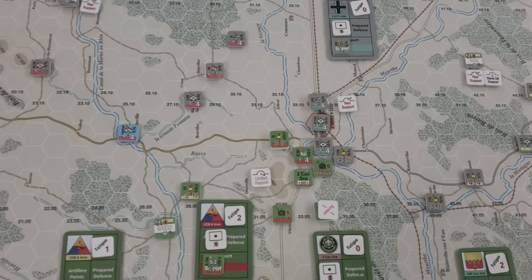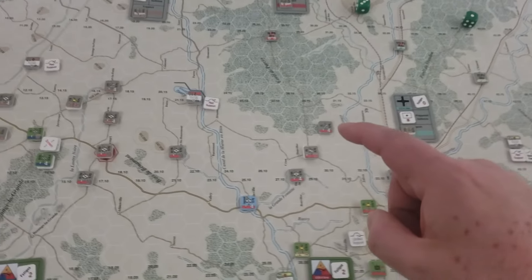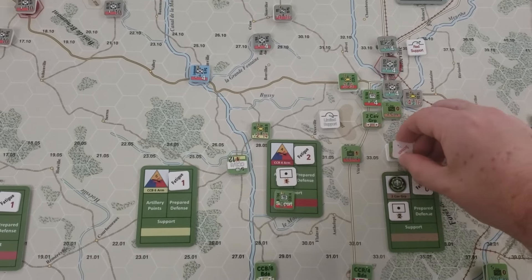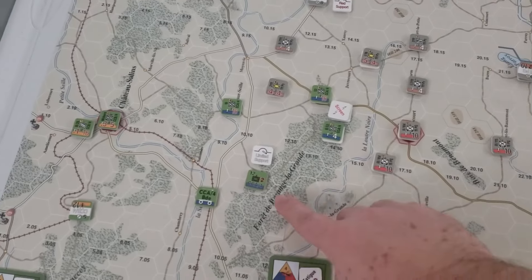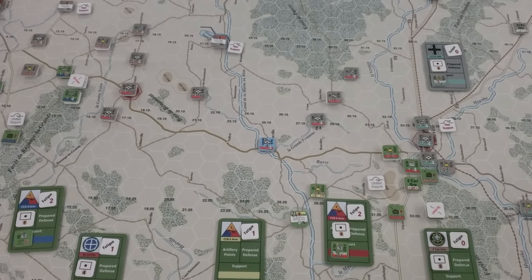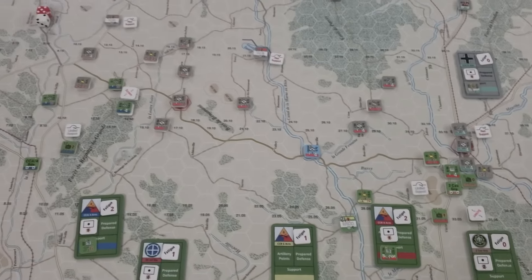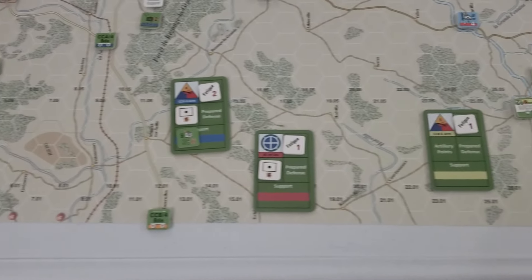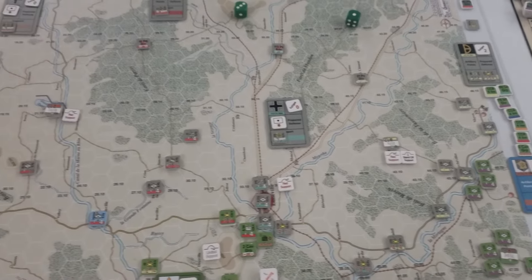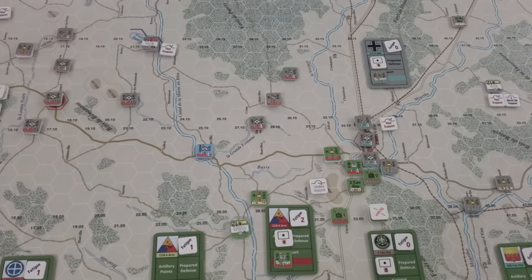It's now back to the Americans and they're basically done across most of the board. The Americans can use what's left: their second CAV which is down to just the screening unit; CCR who've not gone yet; and CCA who have not gone yet. What I may do is just play through these quickly to see what happens and what's worthwhile to attempt. The U.S. forces are starting to accrue a fair bit of fatigue, though not much was gained over these last couple of activations because most of them have been movement. So I'll play through these last couple of American activations and that'll be it for turn two.